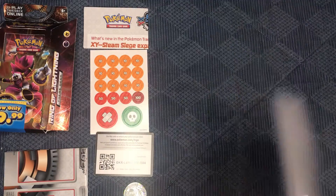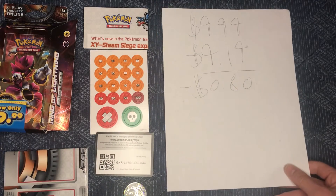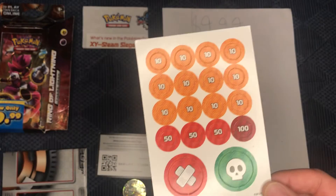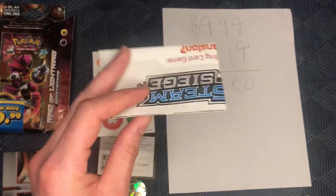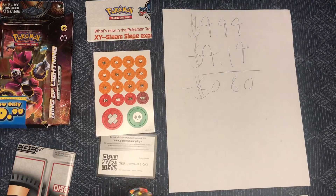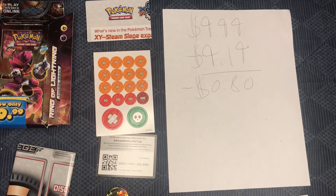So back to this — this theme deck cost $9.99. We only made $9.19, so we ended up losing $0.80. Along with every other theme deck, you get your counter coins, your poison and damage coins, your little playmat to put down. If you're new to the game and you don't know how to play, you get your awesome coin, which I love adding to the coin collection. And that's about it with everything.